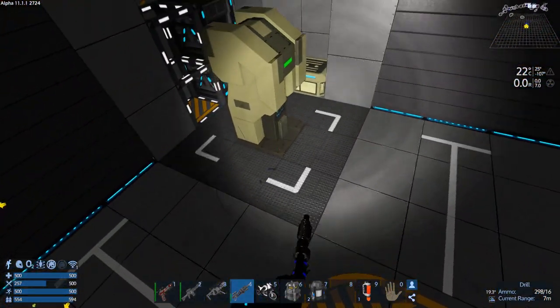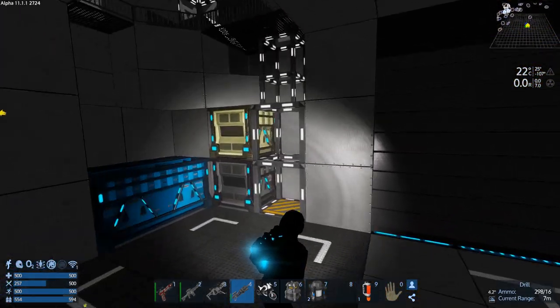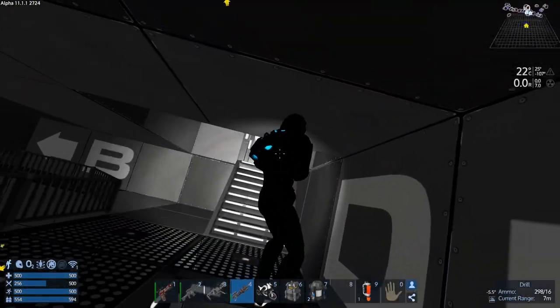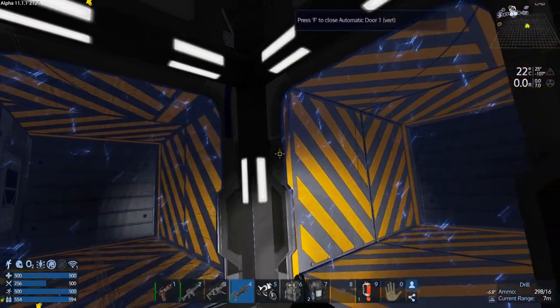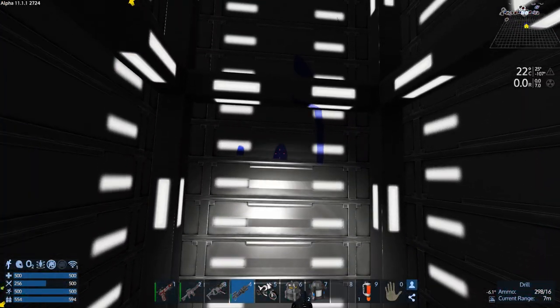Okay, get in here. We could use the repair station — that's nice. Don't really need it yet. I'd rather repair when it actually needs it, because then you're not wasting any durability. You're getting the most out of it. Let's take the jetpack off.